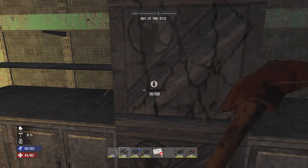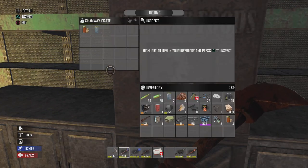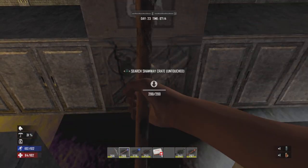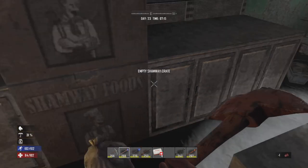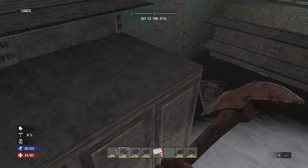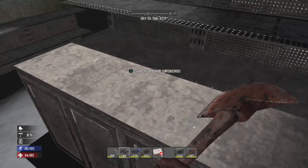Just loot these cupboards. Yeah, Shamway - extra beer and water. Won't have to worry about drinks for a little bit. You can keep the rotting flesh there, bud. Not much in here, but let's see what's in the old shopping basket.